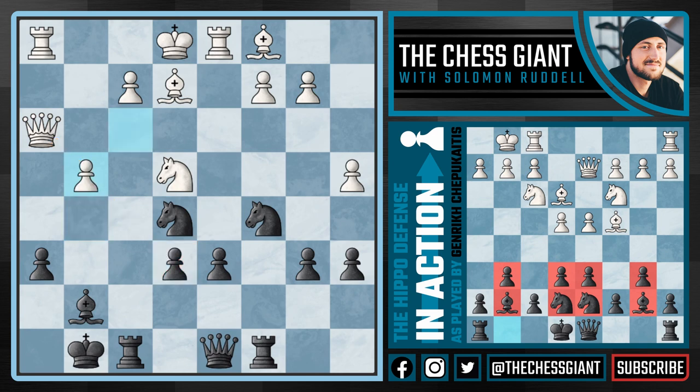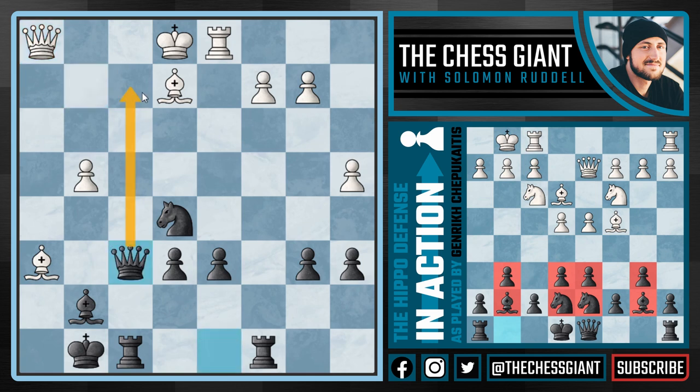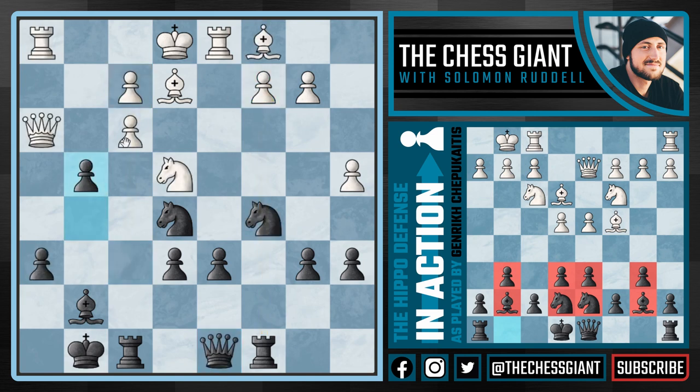If white takes the pawn we're simply going to win a knight right in the center. If white tries a hail mary with something like Bishop takes h6, trying to weaken our king, we're completely okay after Knight takes f2, attacking the queen on h3 and both white rooks. If white plays Queen g2 we'll just take that rook, and with Queen f2 ideas in the air, attacking the c2 pawn — black has a completely won game. White was smart not to take that pawn.